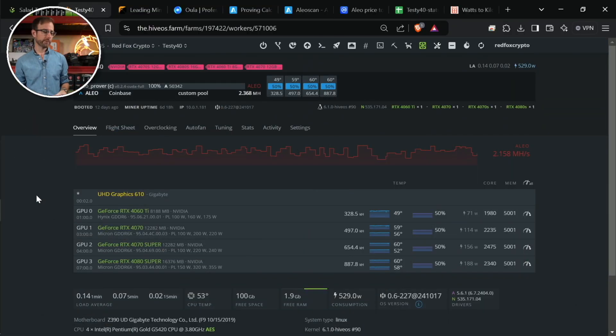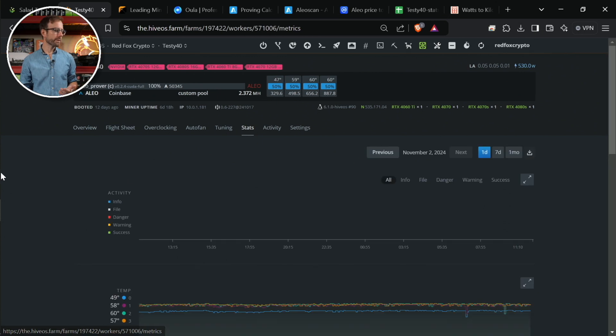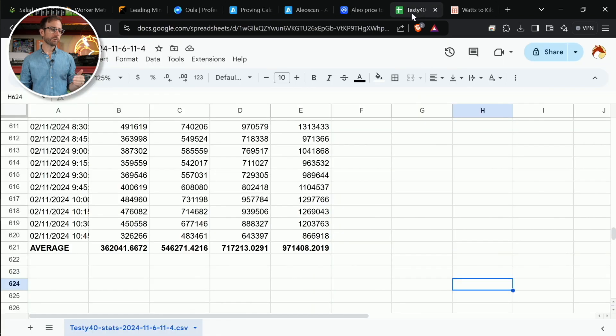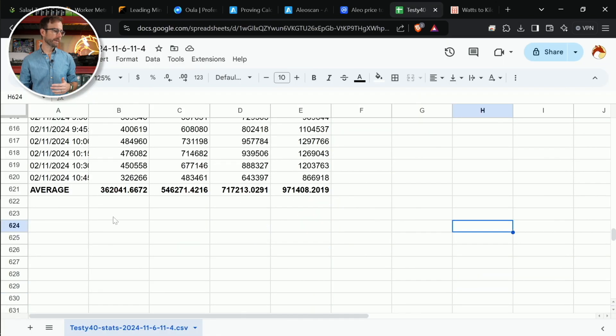What you're looking at here is my HiveOS — this is my 40-series test rig. There are a couple cards missing from it, but we are going to add the 4090 back to it in this video. What it's mining is Alio, and you can see the hash rate fluctuates quite a ton, which makes it difficult to really narrow down how a card is performing. Luckily you can go over to the stats section, choose a 7-day reporting, export that and upload it to Google Sheets, and run a formula to get the averages of each individual GPU's hash over the last 7 days. It should be pretty accurate and get me at least in the ballpark to knowing if these GPUs are profitable or not, but a little bit of this math could be shaky.